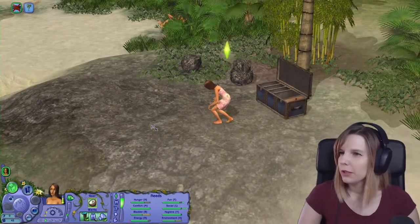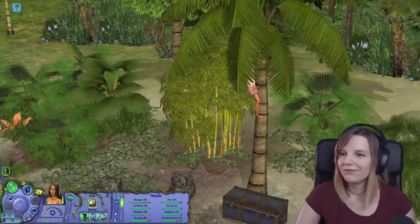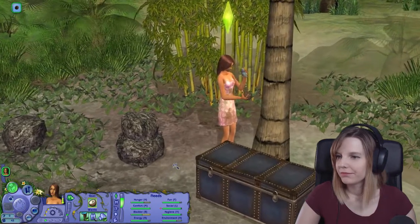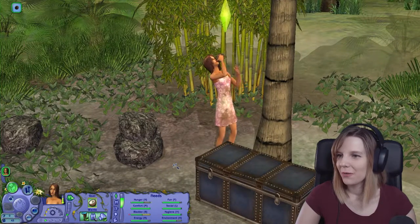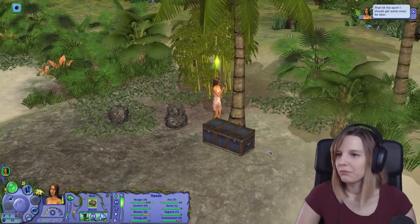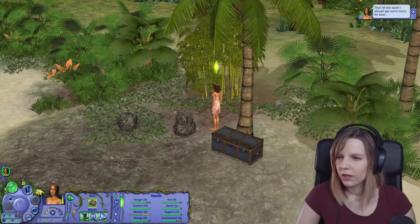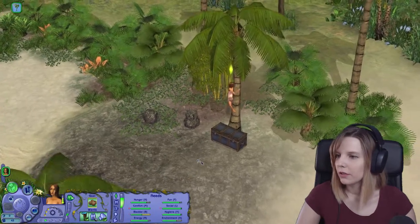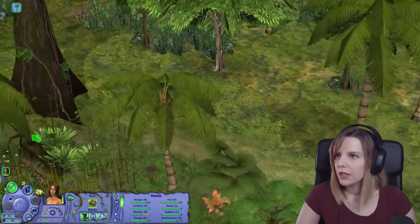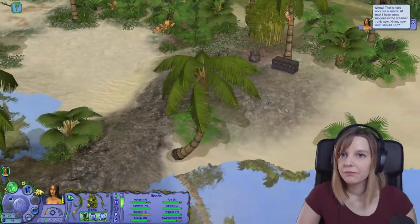Also, here you can swim in ponds — I think. I'm not sure yet, but I think you can. There you go, Amy. Grab them coconuts, girl! I just love how basically she came from a luxury yacht cruise and she's stranded on an island, and she can immediately climb up palm trees — because why not? Collect them coconuts. We don't have the pit yet where she can put the trash. What else do we have here? Pretty flowers, trees. That's hard work for a snack.